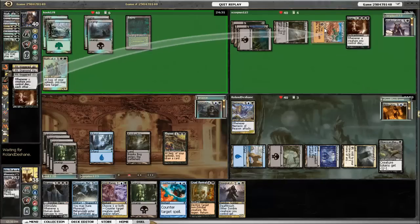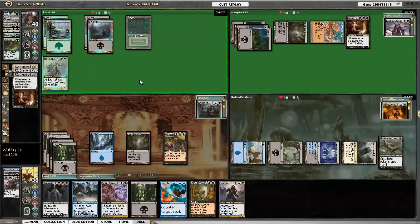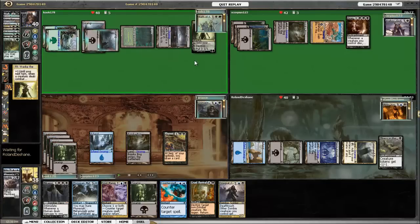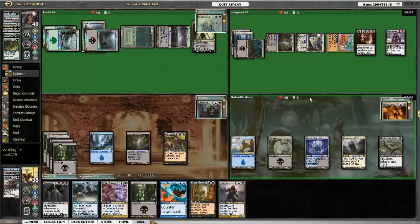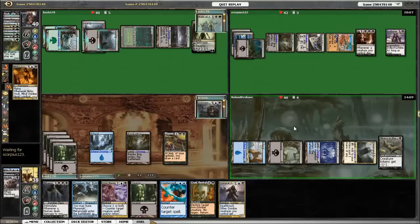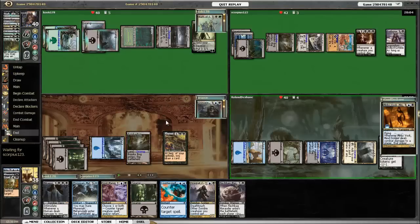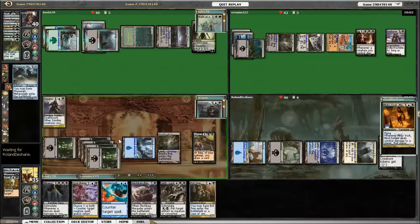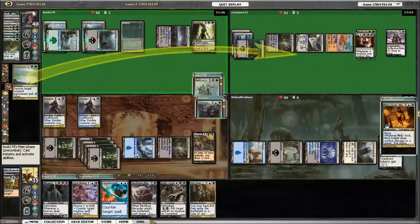The Erebos player uses Diamond Valley to sacrifice his Crypt Ghast to keep creatures under control and get rid of Nath. Nath's trigger is still on the stack, and Nath targets Erebos with the discard — this is also going to wipe the creatures off the board. Vraska comes out and gets a plus one. Erebos comes out. There's an Urborg out there somewhere. Merko Vosk comes out. I go ahead and play Cruel Revival, getting rid of Merko Vosk and bringing my Marauder back to my hand.